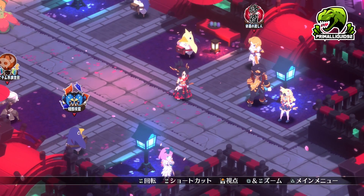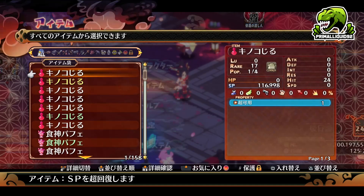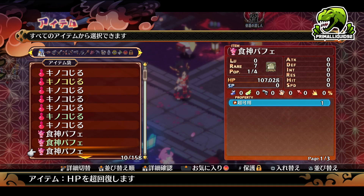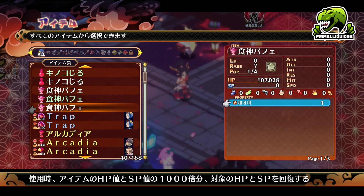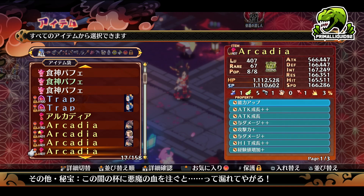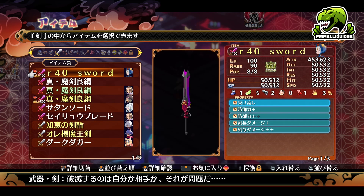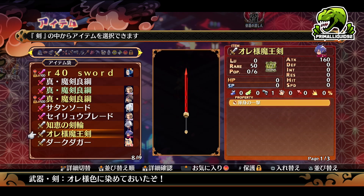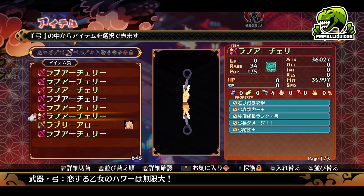So, what are properties? Well, properties are essentially a little bit like Innocents. They come on all items along with Innocents, and some of them are going to be kind of useless, just like healing item ones. They can range anywhere from getting one property, two properties, three properties, all the way up to getting a good five or six. It just depends on the luck of the draw.